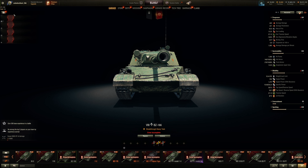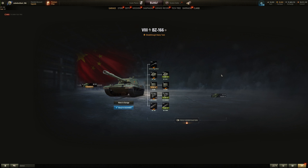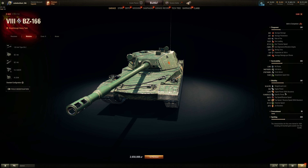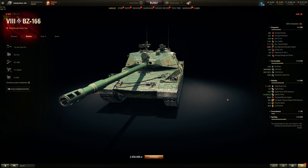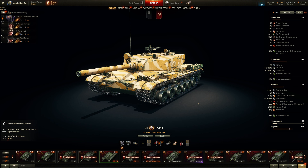The stock turret is actually much better with no weak spot — 270mm is just as good as 300 effectively. It's like the Sherman Jumbo situation: the stock turret is stronger but you sacrifice DPM, aim time, health, and view range. It's an awkward trade-off. At least the stock turret weighs less. Horsepower-to-weight ratio with all modules is about 14.5, so it revs up faster than the BZ-176 — but the armor is less reliable than that tank.